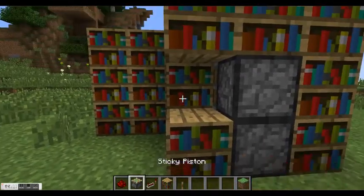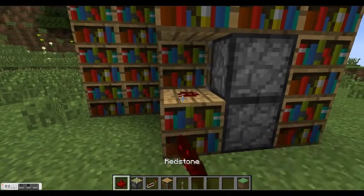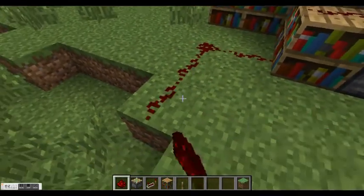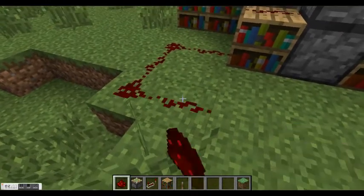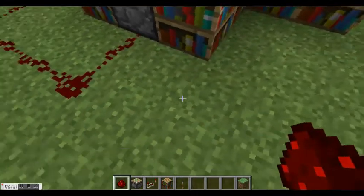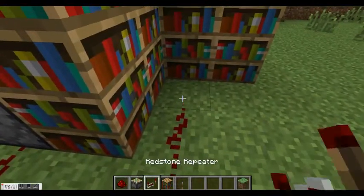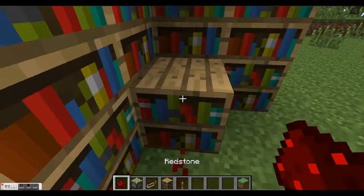We're going to put one random brick there — it doesn't matter what it is. And you're going to put your redstone down so that both pistons can be connected by redstone. Connect the other piston with redstone, then bring it over here. Put a brick up, put more redstone.